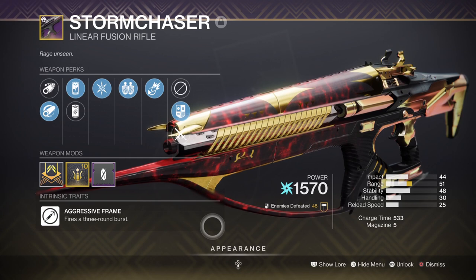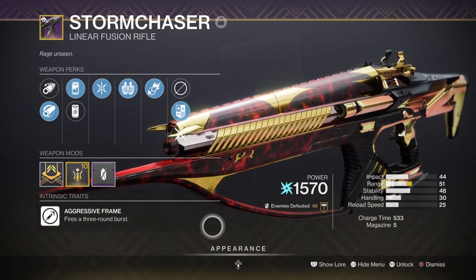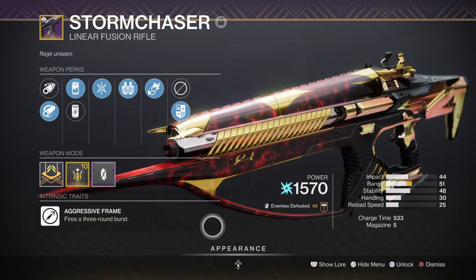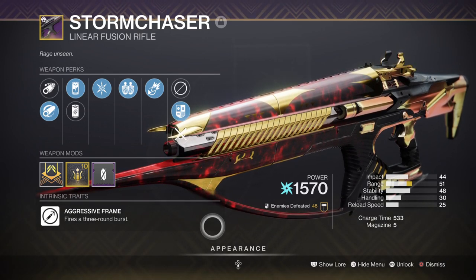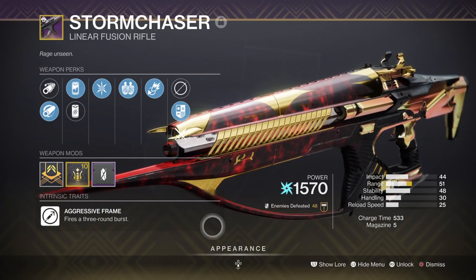For heavy, we have the Storm Chaser linear fusion rifle, which is great for building up damage quickly in a short timeframe, although it's Arc and not Solar-based. If you want to add more Solar synergy to the build, I suggest you use the Cataclysmic linear fusion rifle from the raid if you've got one. If not, generally any heavy of your choice is fine here as we won't be using heavy too much within the build.